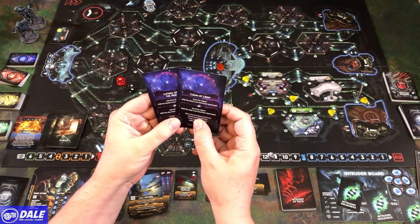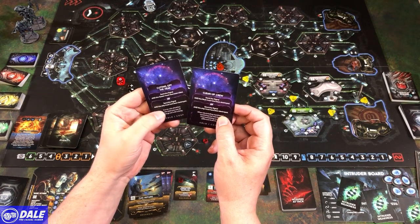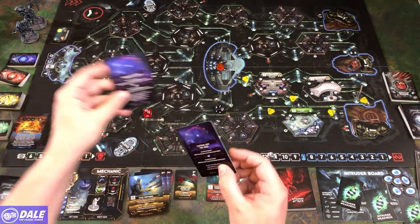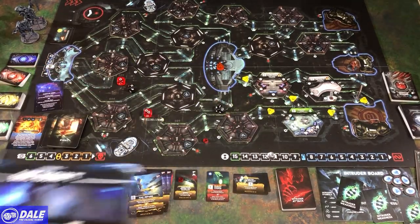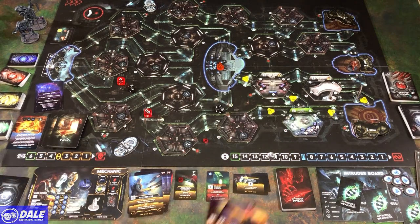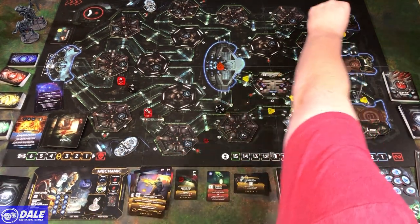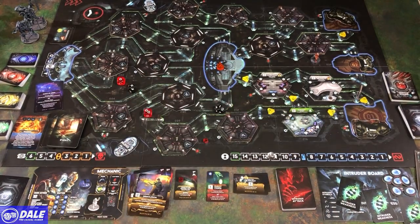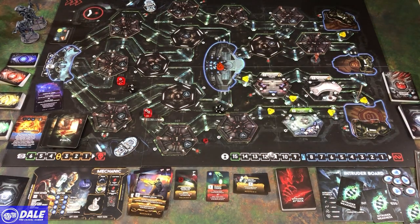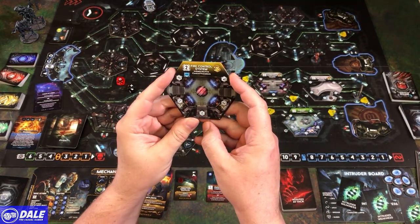We still need to send the signal. We're going with send the signal and destroy the ship — cleanup crew is our objective. We need to find the communications room, then either find evacuation A or get back to the escape pod. We spend two cards to move, choosing noise carefully. We find a room that's on fire — the fire control system is on fire.